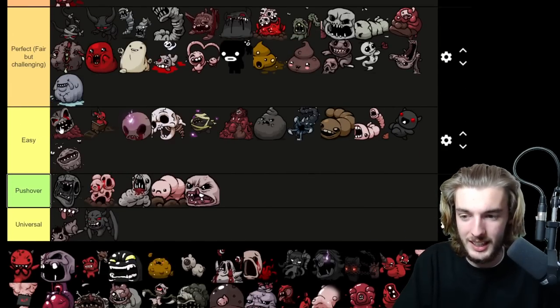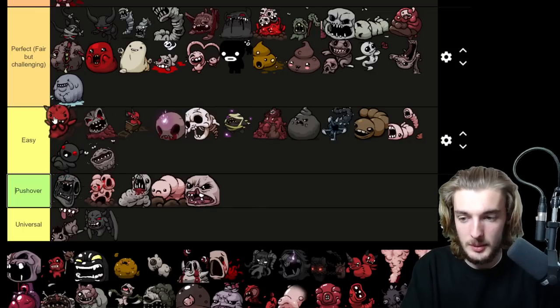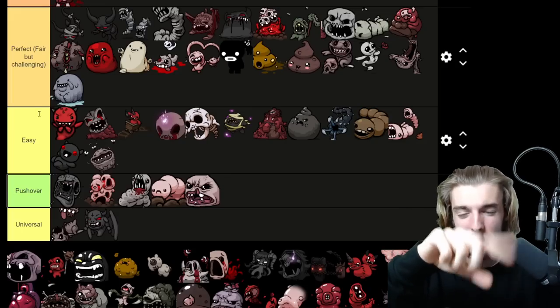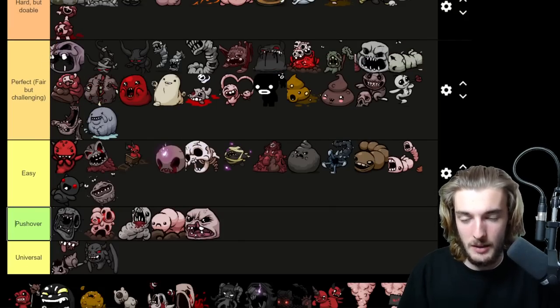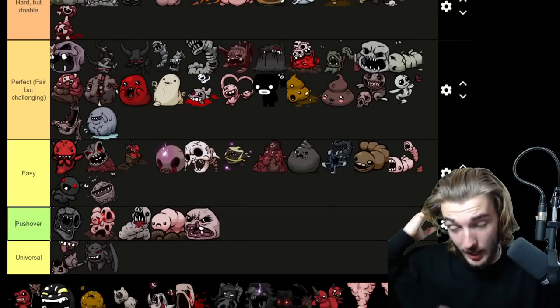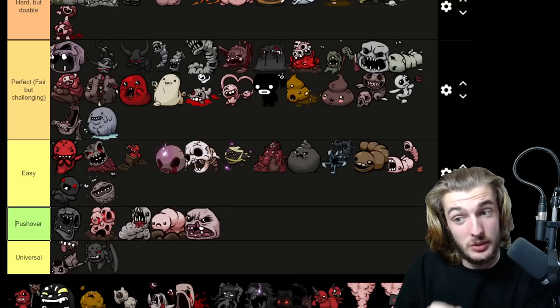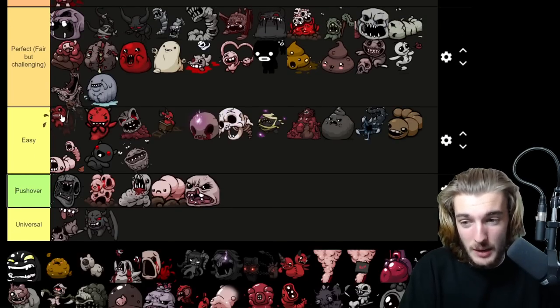The Gate — actually extremely easy. He Brimstones other enemies in the room for me; how kind. Loki — also Easy, very well telegraphed tear attacks. Bomb flies deal damage to him. The only thing that makes Loki hard is that one lone spike block that goes around the room. Easy boss. Monstro II — Perfectly Fair. He attacks in well-telegraphed cycles, his difficulty comes from spawning ads, and he can kill his own ads making it a really fun fight. He's honestly Perfect.